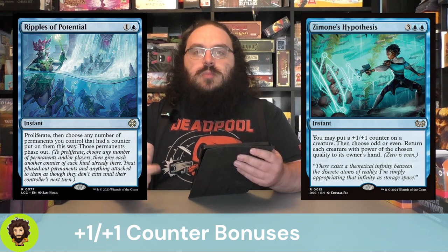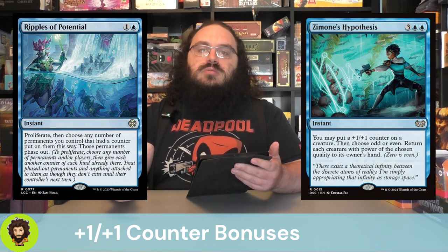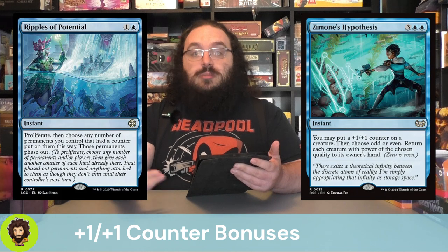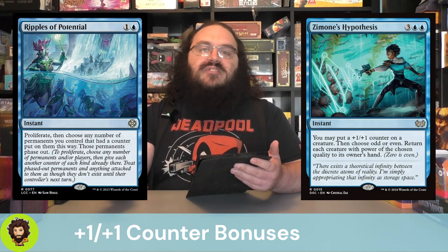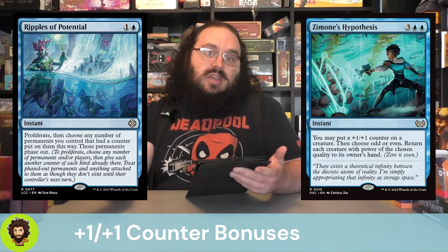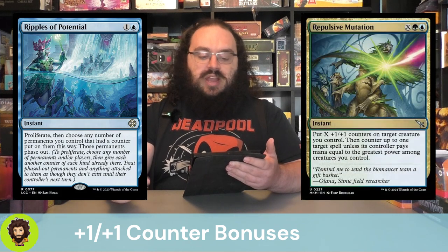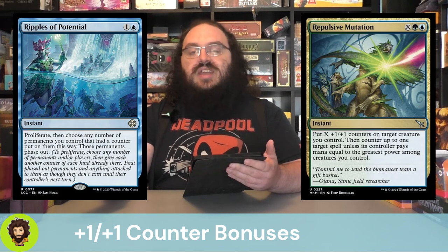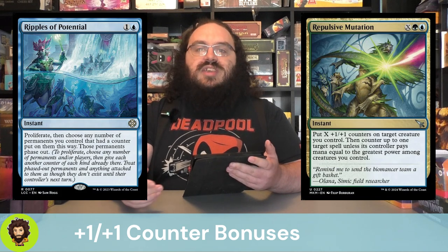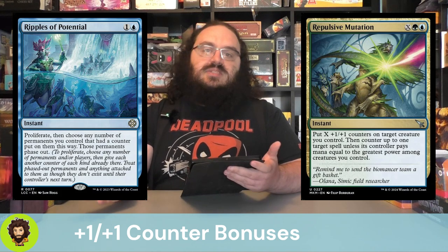You could even use it — odds are a little slim — but if someone goes to blow up your Simic Ascendancy because you're about to win with it, I'm going to ripples of potential, proliferate, give it another counter, and phase it out. Beginning of my turn it comes back, I just hit upkeep — guess I win. Repulsive Mutation — X and Simic. You get to put X plus one/plus one counters onto a creature you control, then counter a spell unless that spell's controller pays mana equal to the greatest power among your creatures. Odds are the greatest power is our commander and it's going to be way too much mana — effectively that spell is countered.